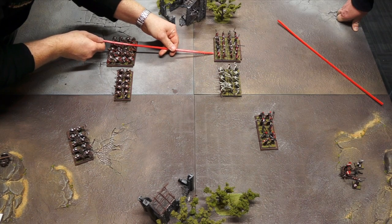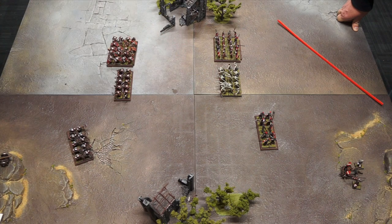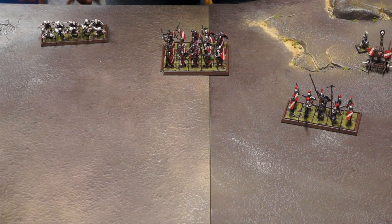In Kings of War you can measure distances at any time. Distances are always measured from the nearest point between the bases of the two units. In order to avoid confusion, keep your units at least one inch away from all other units, friends and enemies.